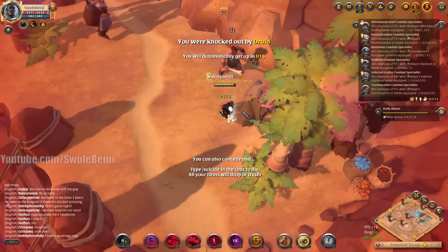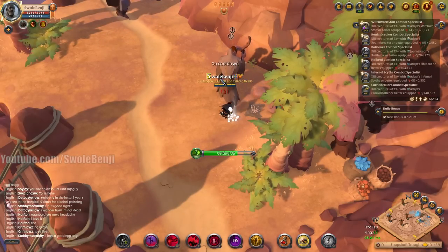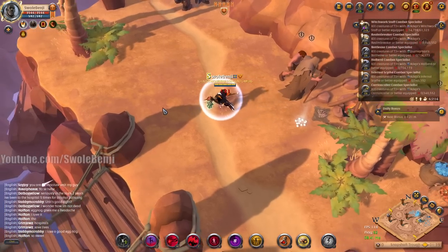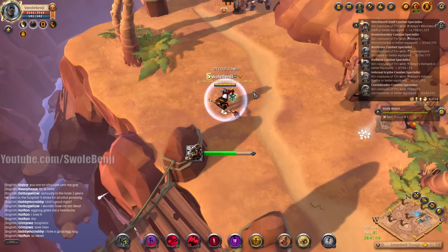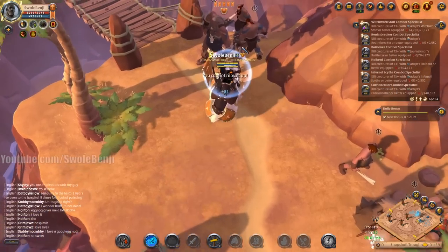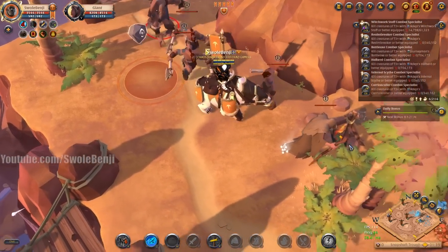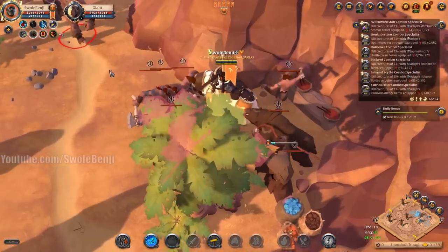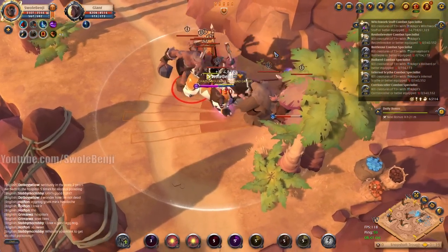It's just 150,000 silver — not that bad. My food buff still has a minute left so I have time to do this pull again. Something wouldn't let me cast my E spell. We're going to mount up in one second — we got 45 seconds left, we can do this.